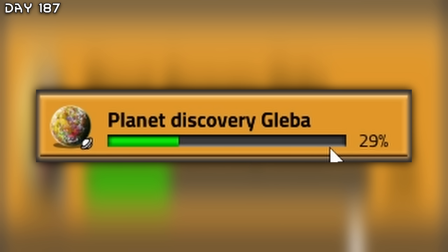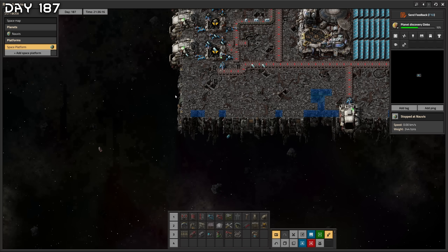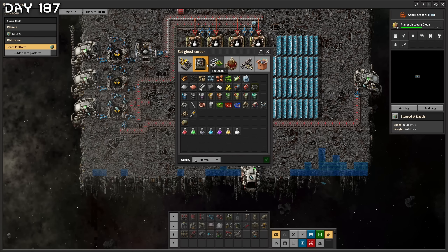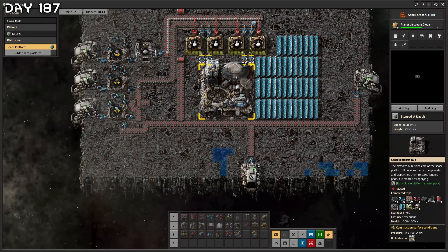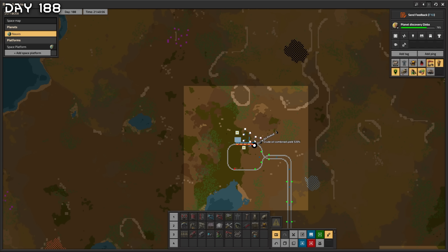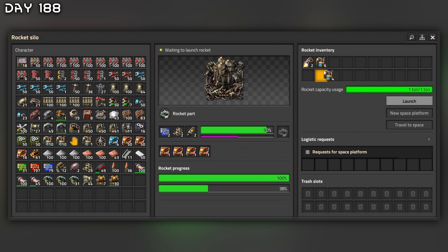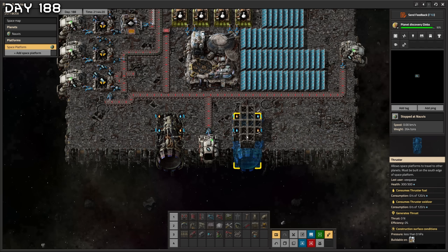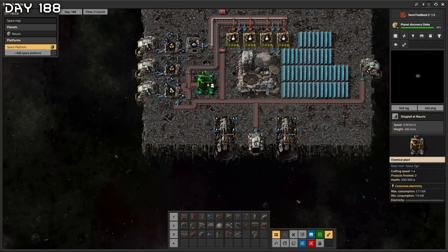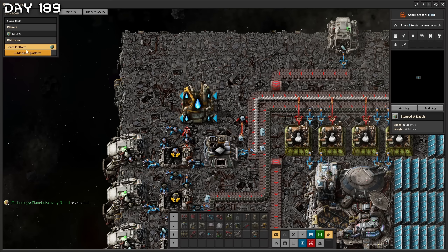It's coming in nicely. I want a bigger space platform. Space thrusters consume thruster fuel, thruster oxidizer. Thruster fuel requires carbon and water. Thruster oxidizer requires water, iron ore, and ice. I'll have to automate all of this. Asteroid collectors on each and every corner. 29% done with planet discovery Gleba — 11 minutes left. Not too shabby. So satisfying watching these grapplers hook onto items. 59% done — six minutes left. Running low on oil — we have more over here next to the other crude oil pickup.